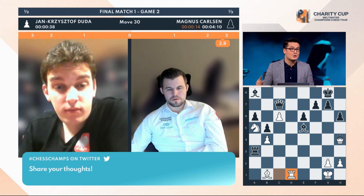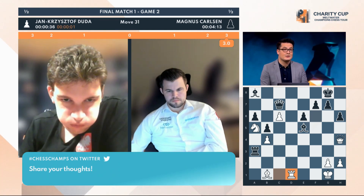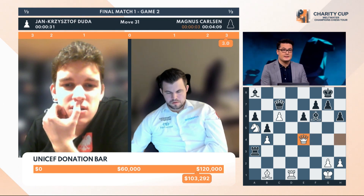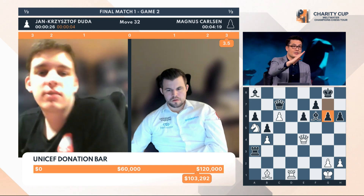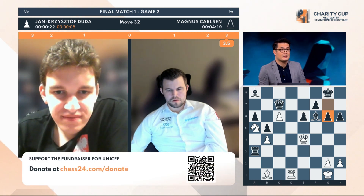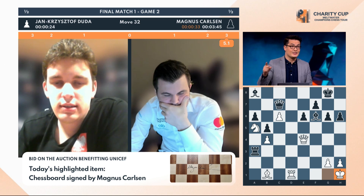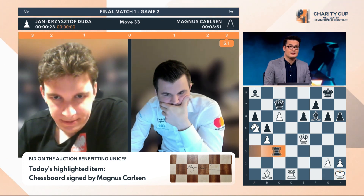The white queen and bishop are lined up on the same diagonal, trying to sneak through to the black king — that's just been blocked. Magnus needs to activate the rook and bring it back into the game. He stops on the c-file and then it's over. You're right — Duda will step up with the king, but it's not very good for him.